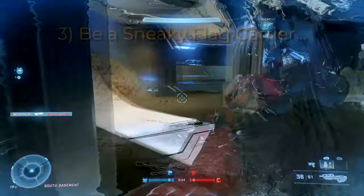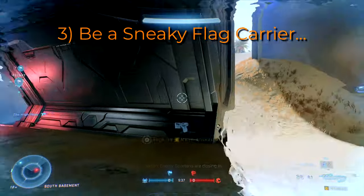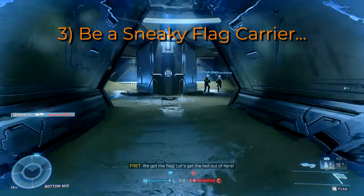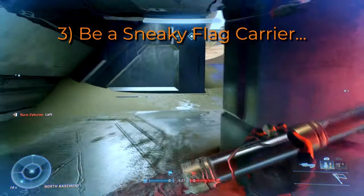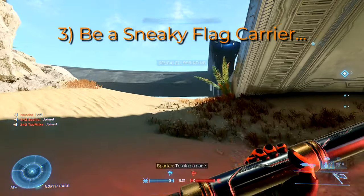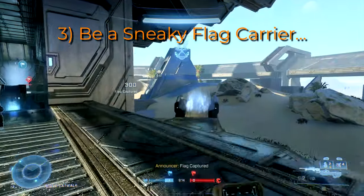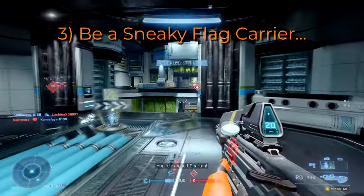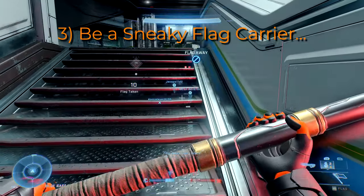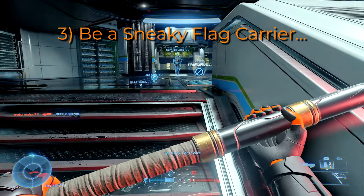Point number three is be a sneaky flag carrier. In Halo Infinite, if you sprint while carrying the flag, your position is revealed to the enemy. Running without sprinting doesn't automatically reveal the icon to your enemy so they can see it through walls — so do not sprint. It's the same thing with flag juggling. In previous Halo games you could jump and throw the flag out in front of you to move faster across the map. In Infinite you can't throw the flag far enough for that to really speed you up, and every time you do a flag juggle that icon pops up on the enemy's screen so they know exactly where you are. So don't sprint and don't flag juggle.